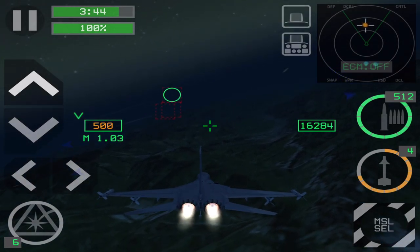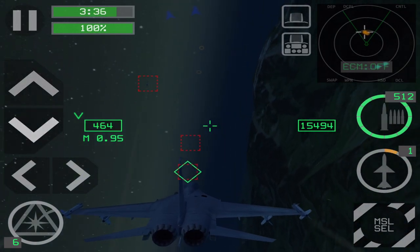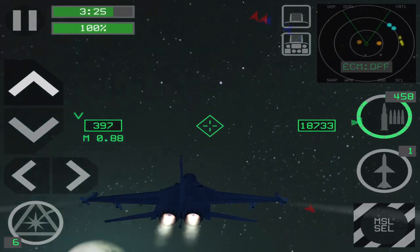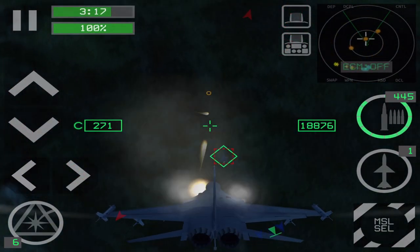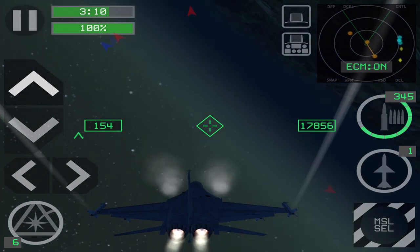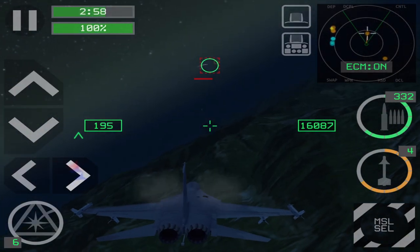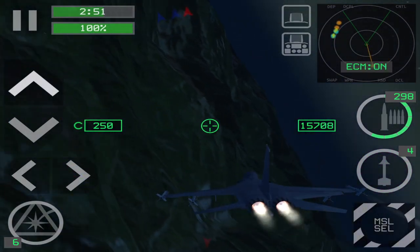I'm chasing the other fighter formation which hasn't engaged yet. In more recent updates they now engage you even from behind. Closing into gun range in case any of them deploy flares. One of the J-11s breaks off — I got a snapshot on that one. I pull up because I don't want to get into a turn fight — they have a higher turn rate right now — so I pulled the high yo-yo. I get a shot on one of the J-11s. I did a gun snapshot and he's dead. Kill number 2 and kill number 3.